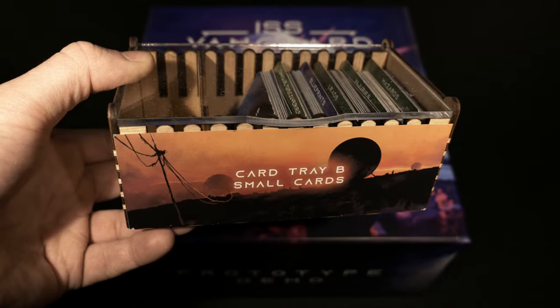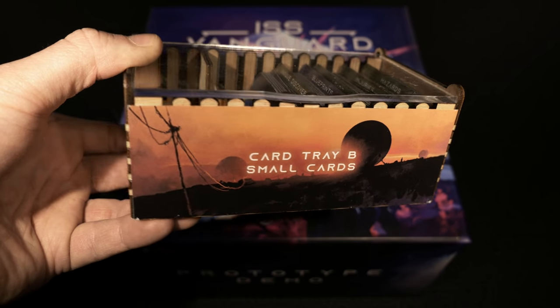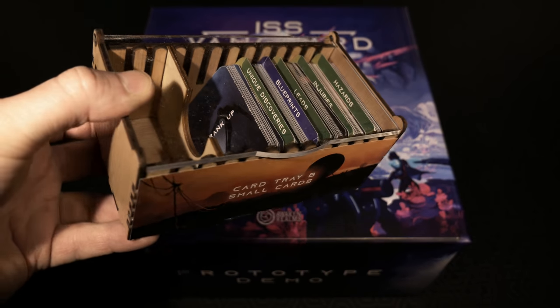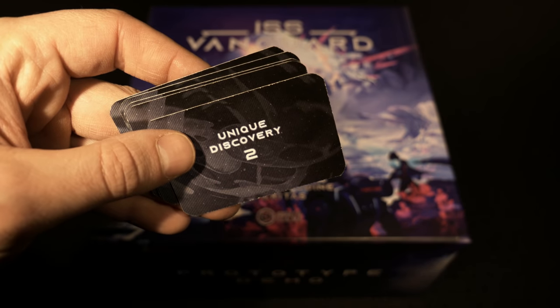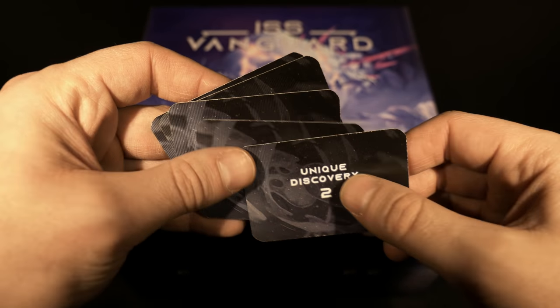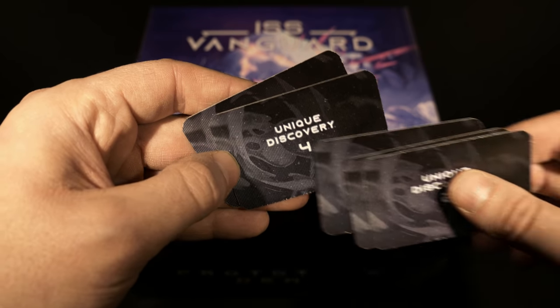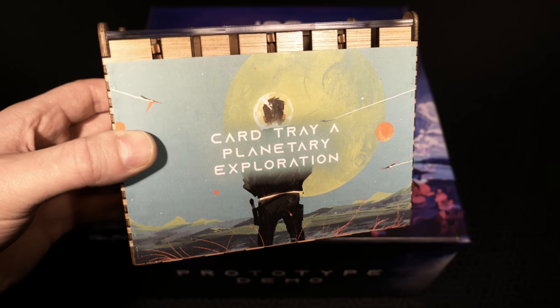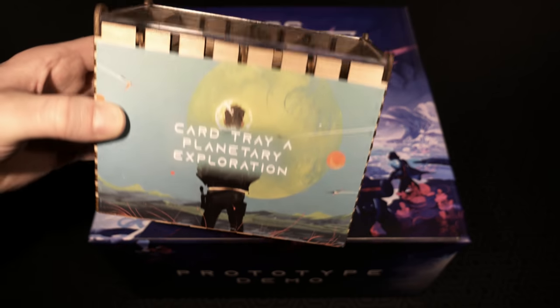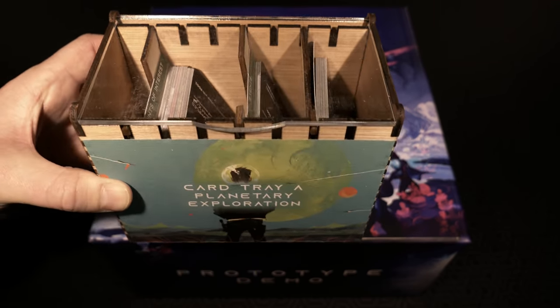This card tray is called card tray B and houses a whole bunch of small cards. We've gone through each of these with dividers inside. There were also some unique discoveries but I'm going to keep those hidden as they are likely spoiler material. Next let's check out card tray A - planetary exploration - not a ton of cards but they're all divided up.